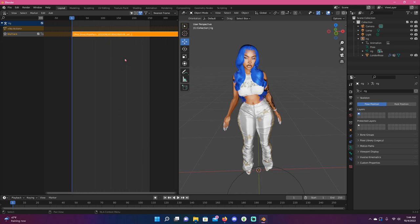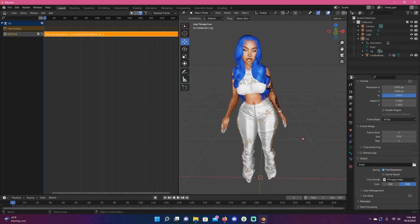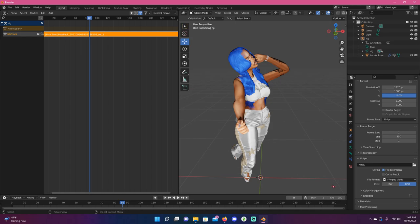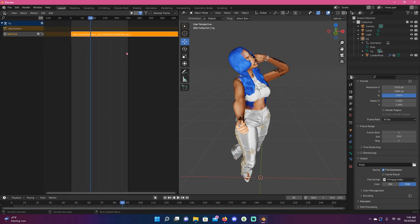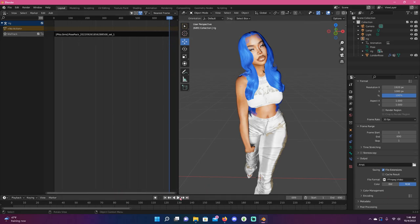Now bring the pose into Blender. Delete the existing strip by right-clicking and selecting Delete Strips. Then go to Add, Add Action Strip, and select the pose. I'm going to play this animation so y'all can see — notice it resets? That's the issue I went through hell figuring out. This long orange line is the animation and the light gray area is where it's playing — it stops at 250, which is why it resets to zero. You need to extend the end frame. I'll set it to 690 at the stop clock, and now it should play the whole animation.